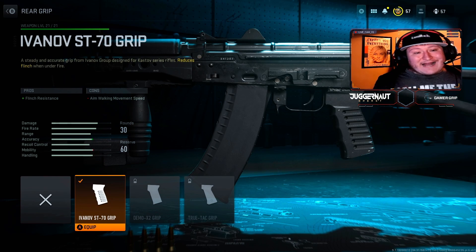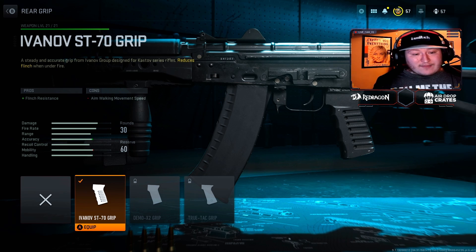Lastly, for the rear grip, we're using the Ivanov ST-70 Grip. This is going to give you flinch resistance, though aim walking movement speed is decreased. I still think that it's very good across the board.